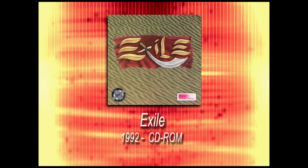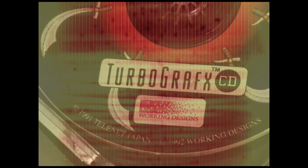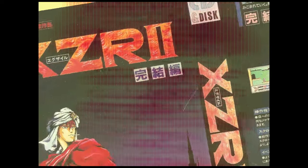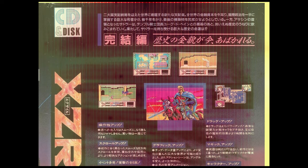Exile is an action RPG developed by Telenet and brought to the TurboGrafx CD-ROM by Working Designs. It is a remade, reworked version of a game with three initials, which was in and of itself the second game in the series.